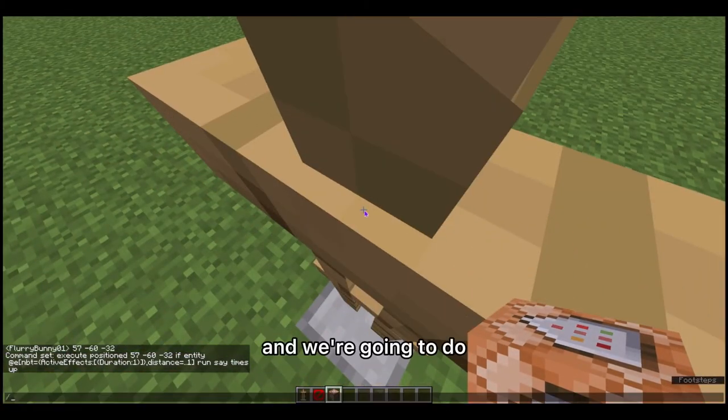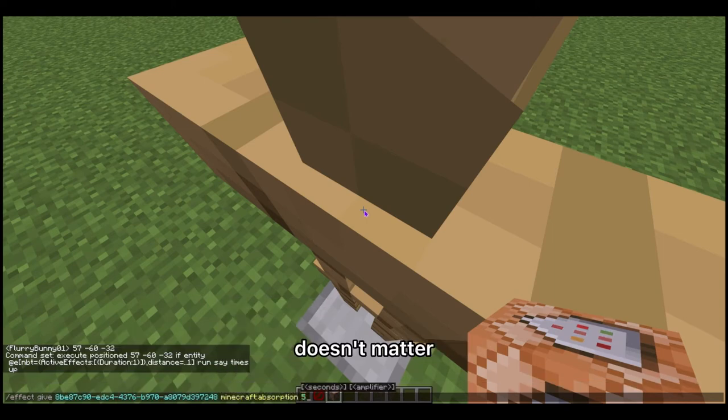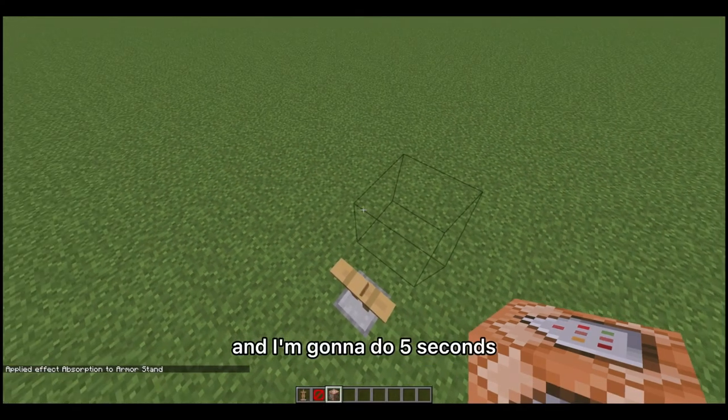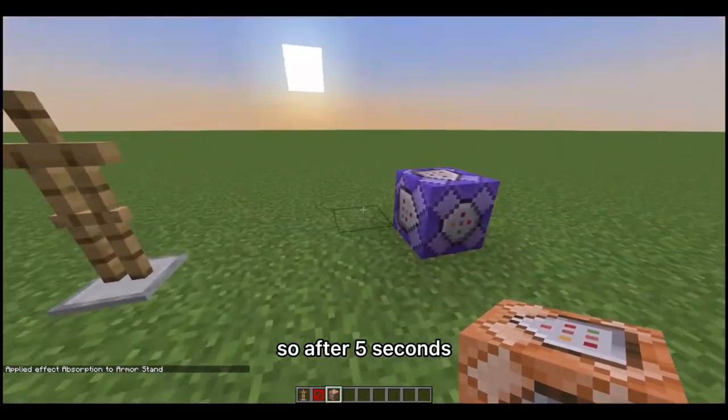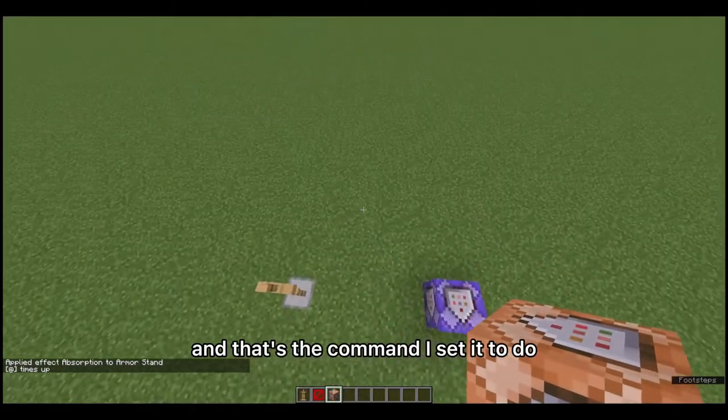We're going to do /effect give — see that string of characters, that's going to be its name. It doesn't matter what effect you use. I'm going to do five seconds, although do however long you want. After five seconds the command should go off, and you can see it says 'times up' — that's the command I set it to do. It worked after five seconds.